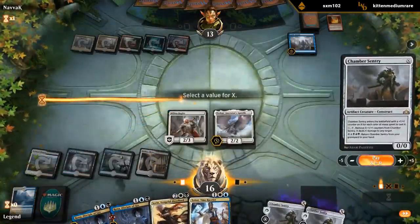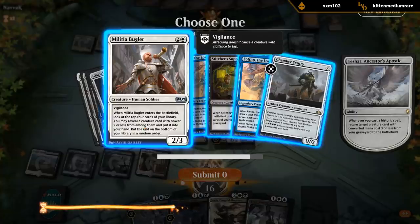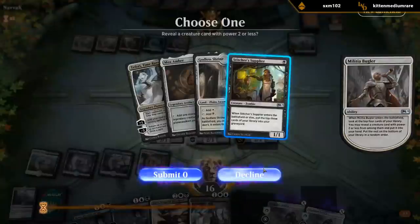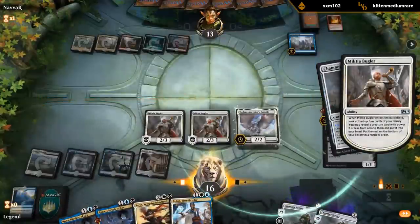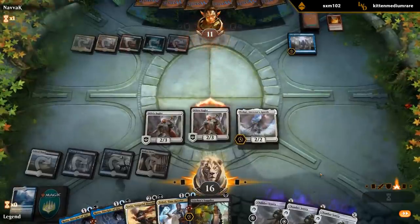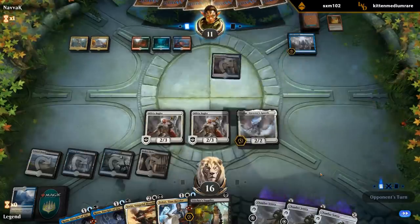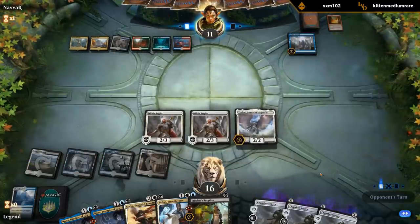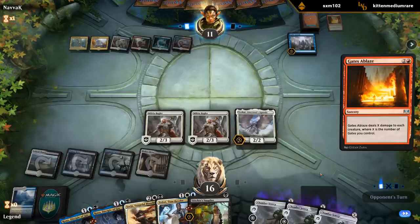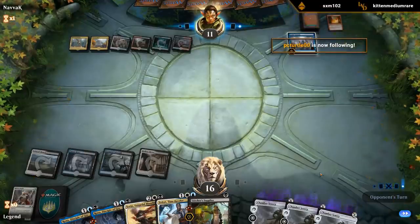Play Chamber Sentry for zero and then get back Bugler, which can hopefully find a Diligent Excavator. Could also get back the Supplier to mill our graveyard some more to set up the Ronas we have in hand. Find the Supplier with Bugler, attack for two. It's a third gate, so now Gates Ablaze can wipe our entire board — that's a bummer. Yeah, the second Gates Ablaze might be a little bit much.